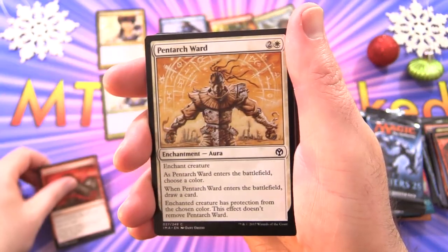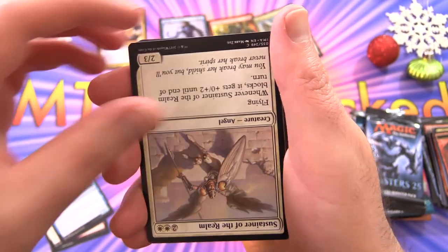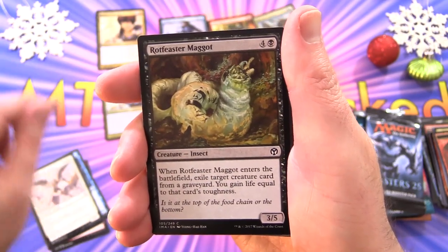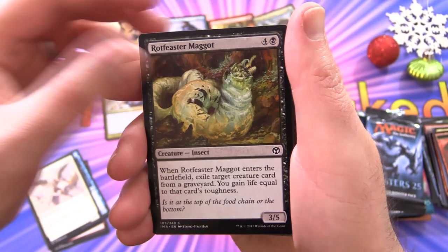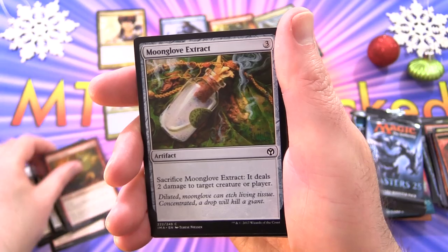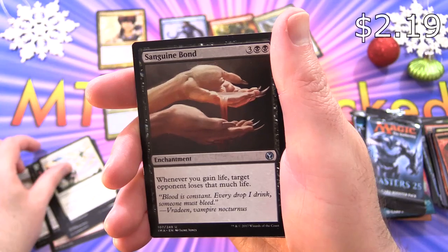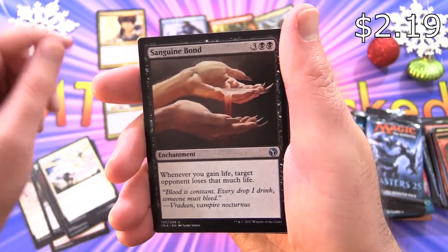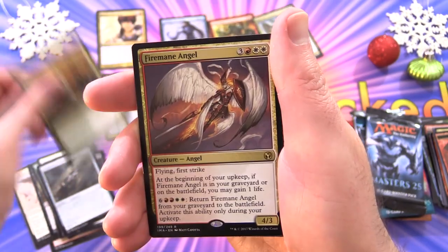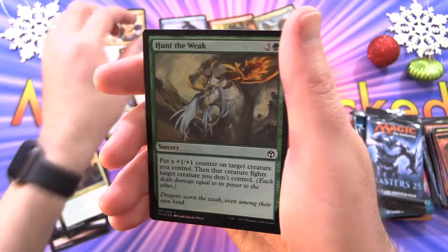We have Tormenting Voice, Pentarch Ward, Shriekgeist — upside down, this is interesting. We have Sustainer of the Realm, Rotfeaster Maggot — hopefully you're not eating your Christmas dinner when you're watching this — Nantuko Shaman, Furnace Whelp, Moonglove Extract, Thrillkiller Assassin, Yosei's Judgment, Sanguine Bond — there's a nice pull indeed — Trepanation Blade, Chronicler of Heroes. And Fire Mane Angel is the rare, along with a Foil Hunt the Weak.